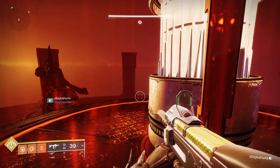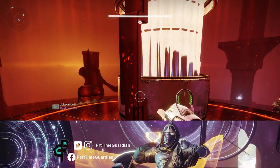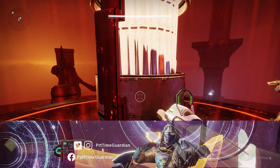Go back to the nightmare realm, activate that particular statue that many times, come back to the normal area, and that's it. That's how you unlock the next encounter.